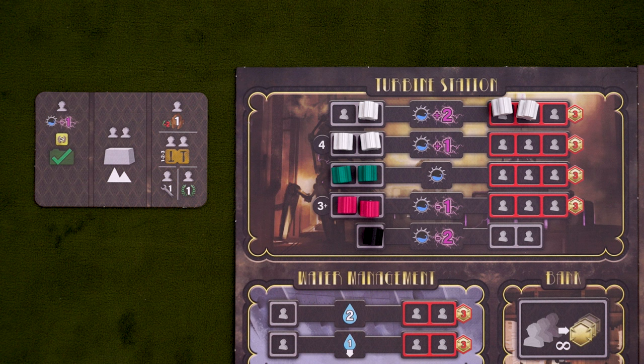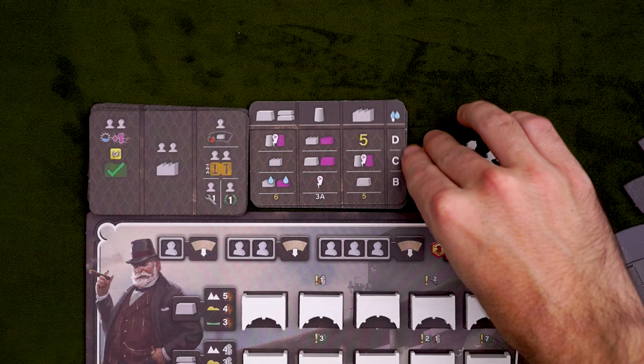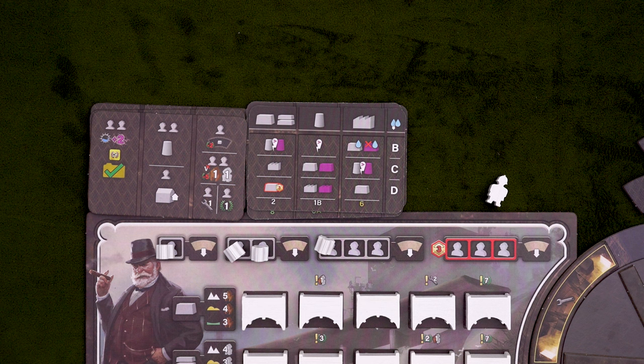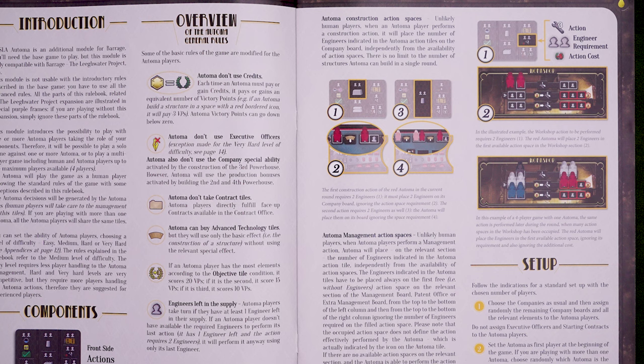And if there are no more spaces left but the automa could still take the action, you just place their engineers nearby. Similarly, for construction actions, engineers will fill spaces from left to right. This doesn't affect the action at all, and there's no limit to how many structures the automa can build in a round. And one more thing about engineers: if they have any left, the automa will take a turn. If the action they must perform requires more than they have left, they'll still take the action and just place their remaining workers on the space. It's important to know all that before starting, and I recommend looking over this section in the rulebook before your first game just to remind yourself of them.